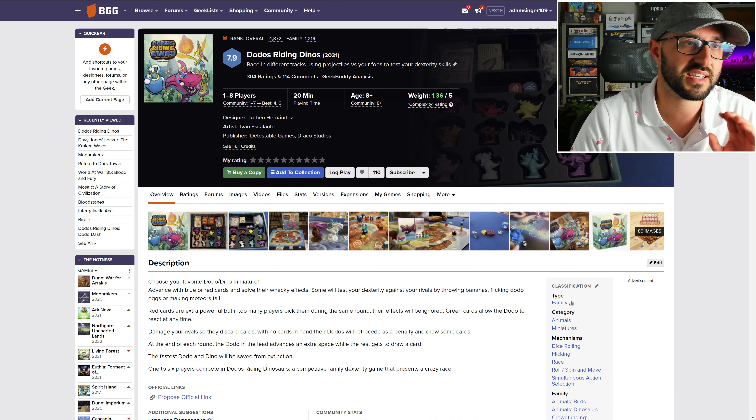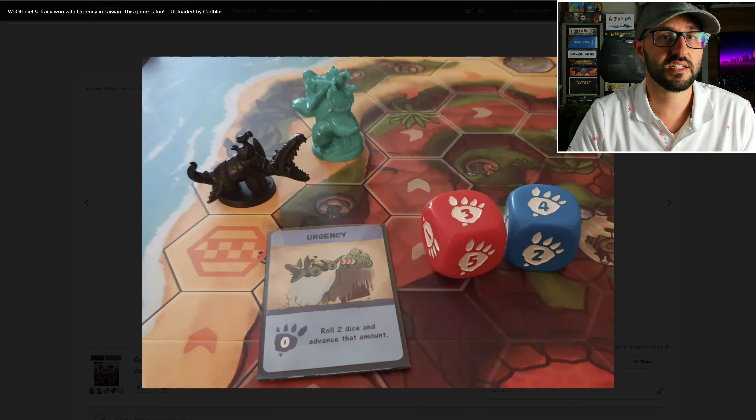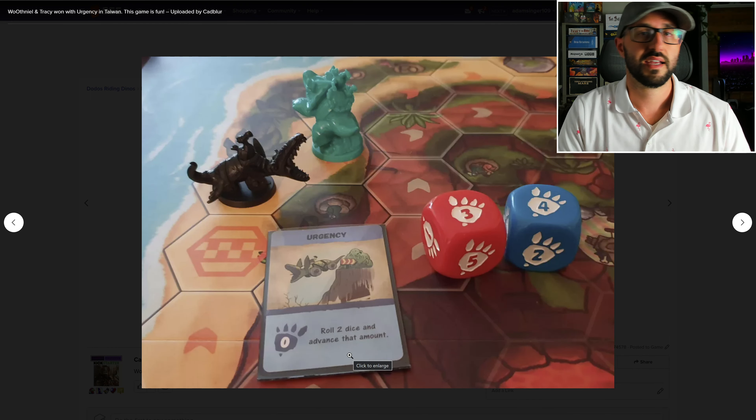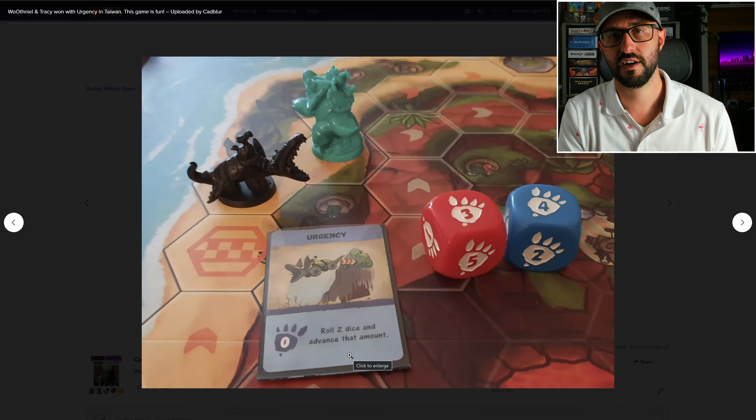If you haven't played this game before, this is a competitive racing game where players choose a track, and then each round they're going to be choosing a card from their hand to simultaneously reveal. Each card is going to have a movement amount as well as a special ability, but there's two types of cards in the game.